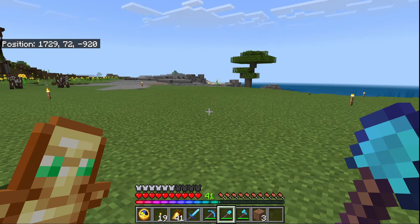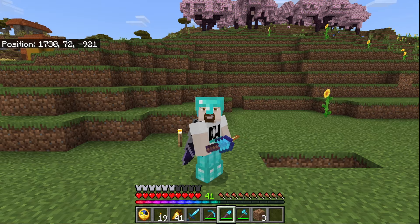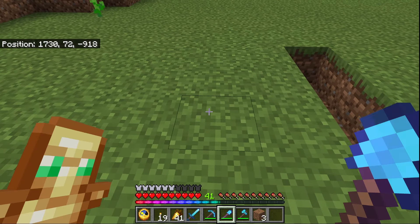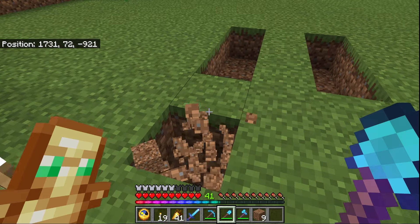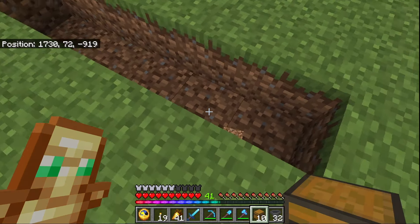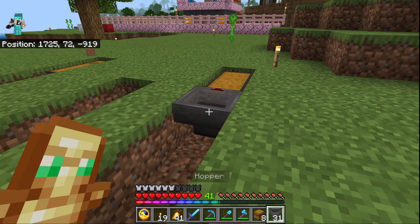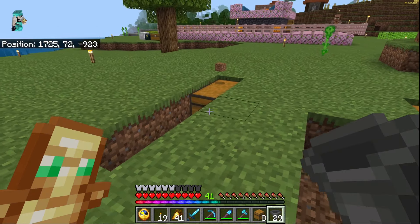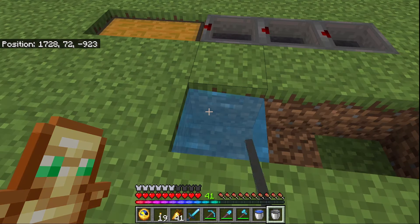What we're going to do is build the first module. Once you have this module done, you can just put as many in as you want. On these two sides, we do this. We'll add some collection chests, some hopper lines, and in this case, some water.